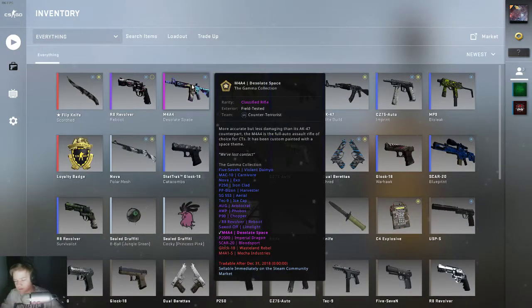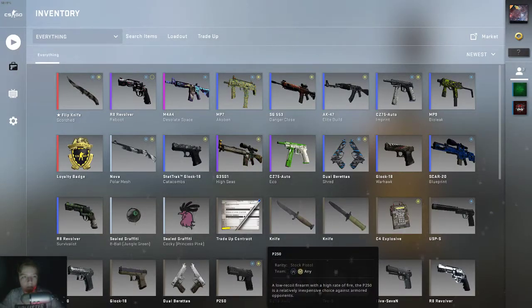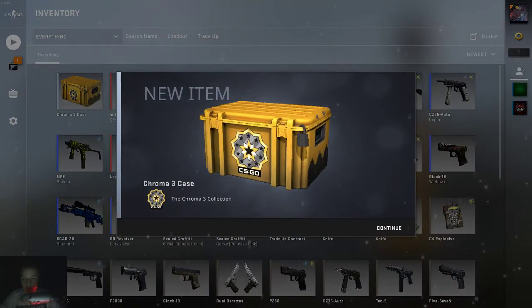So let's go buy some cases from the market. Let's see those CSGO cases - let's get some Gamma 3 cases. Let's buy one Gamma 3 case and place the order. Let's also buy a Danger Zone case. These cases are expensive too - one dollar, damn. It's like three cents dude, it's a pretty expensive case.